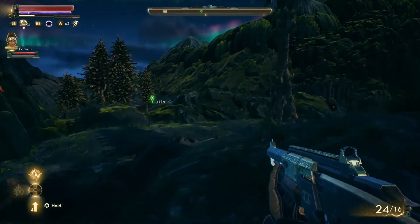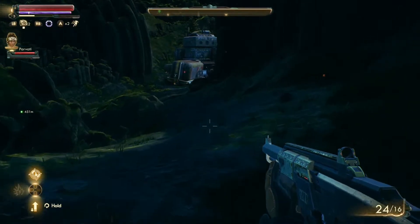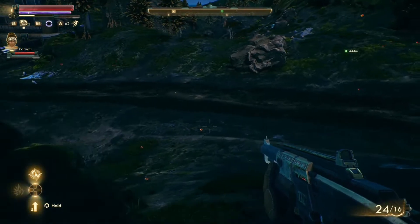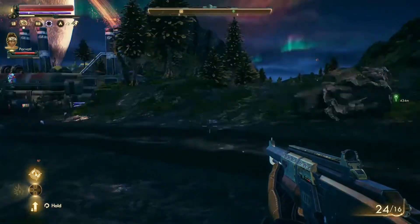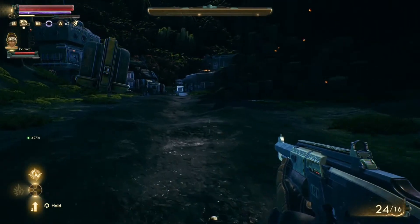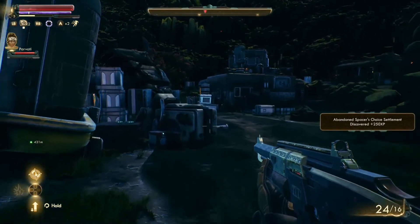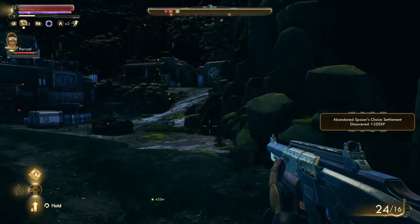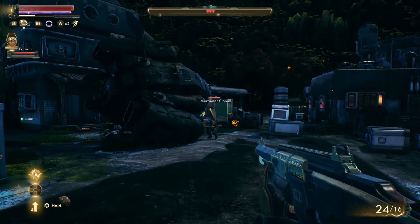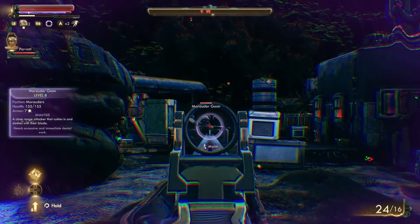You can't toggle between third and first person like you can in Fallout 4, but that's not a bad thing - I very rarely switch to third person when playing Fallout or the Elder Scrolls games anyway. What I love most about The Outer Worlds - the main thing - is the story, characters, and voice acting. Everything is so engrossing; I can't wait to progress to the next quest line. I'm constantly interested.